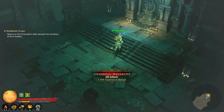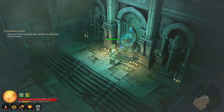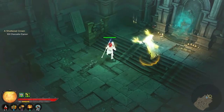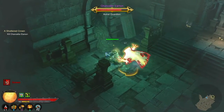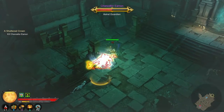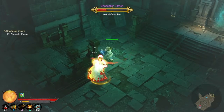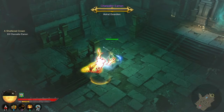Over here — I need to click on the shiny sparkly Chancellor's Altar. Let's get this. Another boss! That's okay — look, he's going down pretty fast. Boom, boom, boom. These bosses are pretty simple.